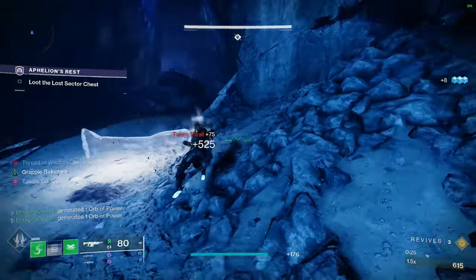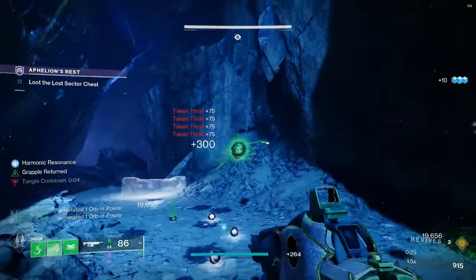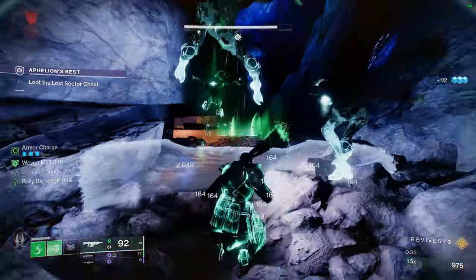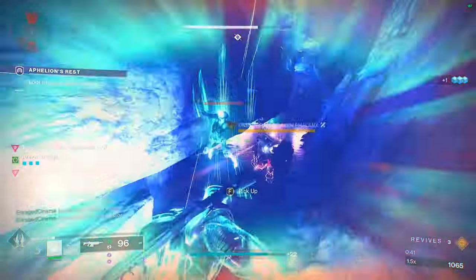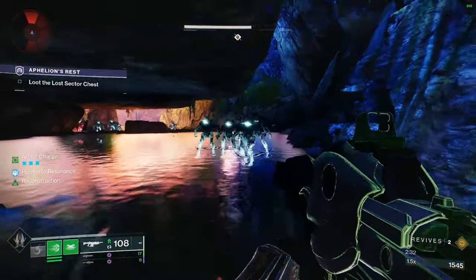Starting off with unlimited grenades and melee: with Strand, once you defeat a severed target it spawns a Tangle. Once you have this green ball — this Tangle — up, you can grapple onto it as many times as you want, giving you unlimited grenades and unlimited melee. Just grapple onto the ball over and over again.